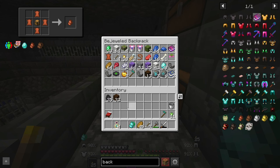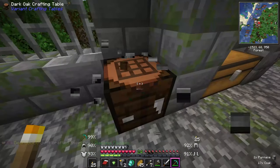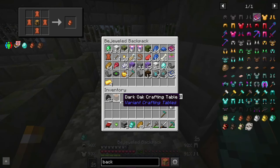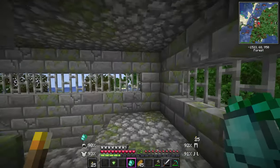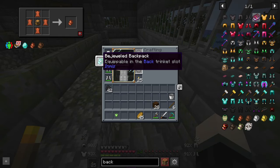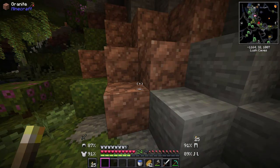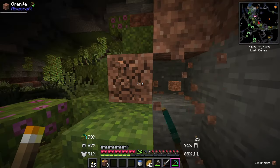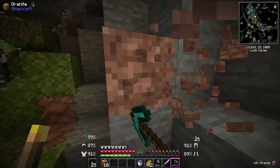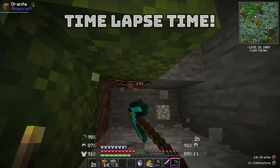I crafted a new diamond pickaxe - the first of the let's play - and I'm going back into that cave. I didn't even realize the backpack is already on my back, which is amazing. Now that I'm back down here I'm going to get a stack of almost every material I can find and use that for what I want to build. I'm not exactly sure what it's going to look like yet, I just want to be prepared.